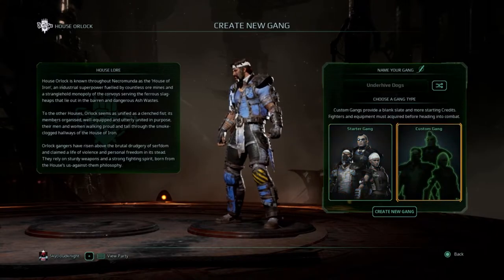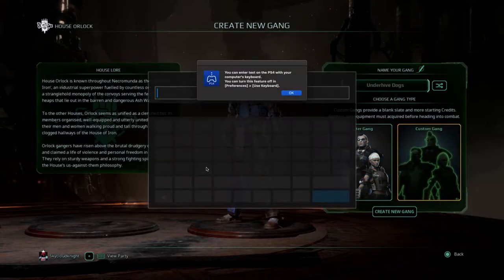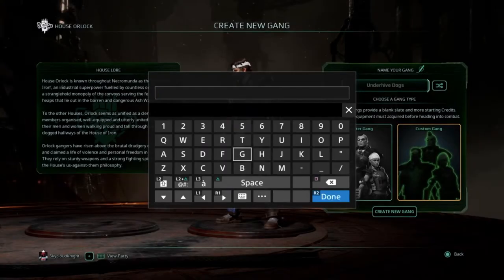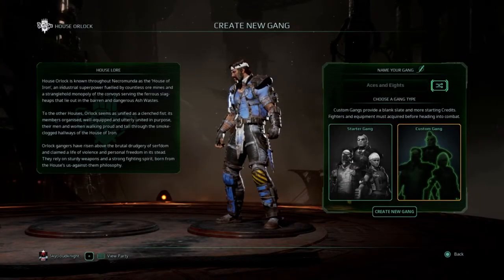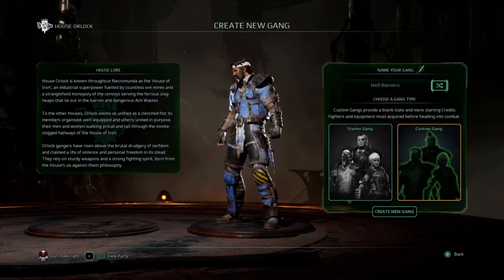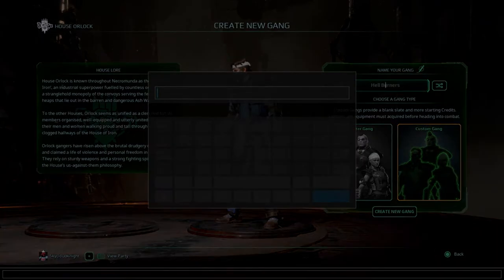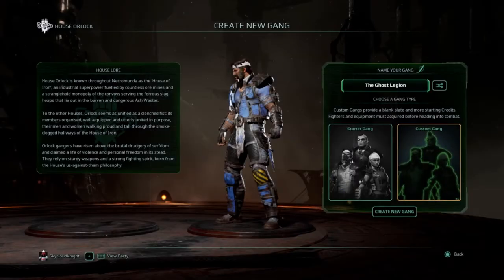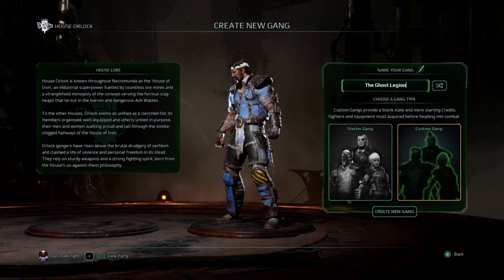We're going to do a custom game. Let's see — Iron Fixer, Hellburner, Green Runner — I'll go with the Ghost Legion. Actually, that's a pretty good name. Yeah, the Ghost Legion — I like this theme.